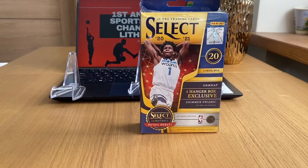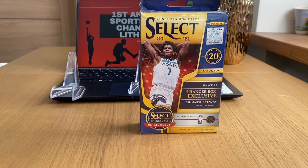Welcome to my latest video. Today I will be opening just one Select hanger box. Maybe sometime in the future I will do a hanger box battle between Select and some other 2021 product — maybe Donruss hanger or the 2019-20 Mosaic hanger — or maybe I'll do those on separate videos. Today I'm opening this retail debut Select basketball hanger box: 20 cards inside, four hanger box exclusive shimmer prisms, tricolor I believe.